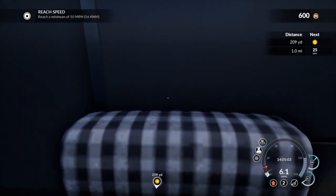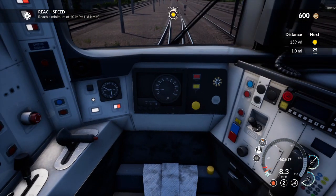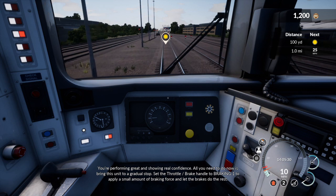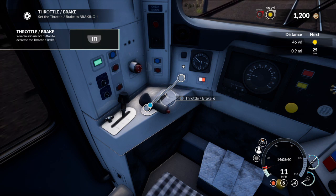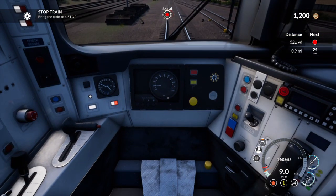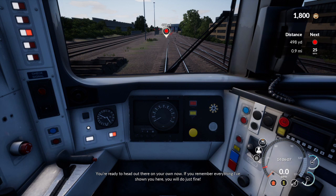I can't hear the loco at all, which is a bit of a shame. Reach a minimum speed - where is my speedometer? Oh right in front of me. We're about to come up on 10 miles an hour. You're performing great and showing real confidence. All you need to do now is bring this unit to a gradual stop. Set the throttle brake handle to braking one to apply a small amount of braking force. Not braking six - braking one. The speed should start to drop now and indeed it is - coming down nicely. We're stopping nice and smoothly actually - I'm quite proud of that.